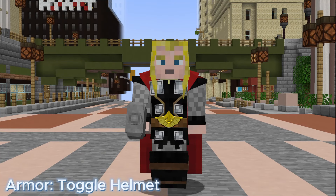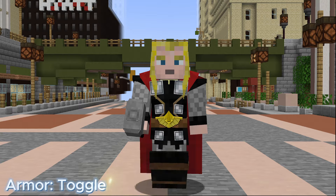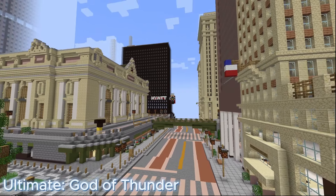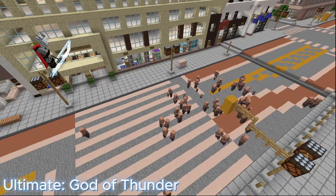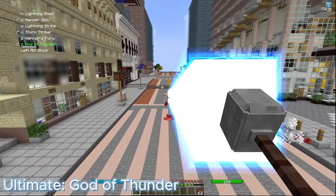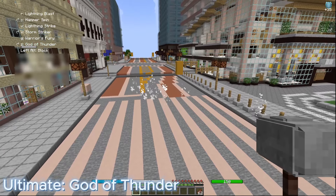For all Thor suits that have a helmet, the armor key is Toggle Helmet. Thor's ultimate is God of Thunder — call forth the storm, raining a large concentrated blast of lightning upon your foes. It deals a total of 70 to 84 damage and has a cooldown of 60 seconds with a range of 50 meters.